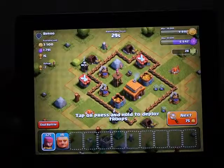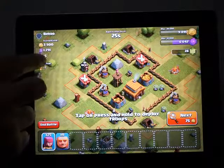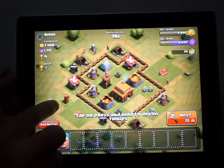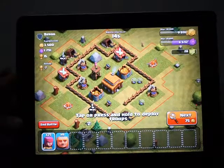The next one — the coins are really good. You see the coin is 3500 and the elixir is good too. I think this one is good for the attack, but you must have a good strategy for the attack.